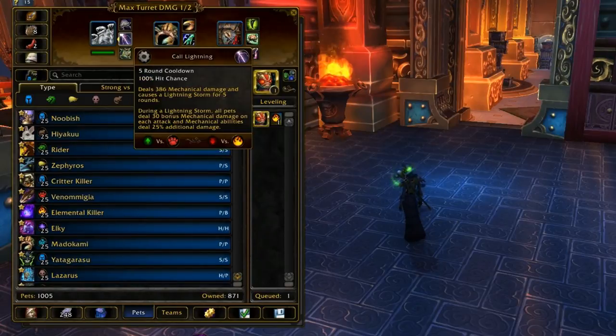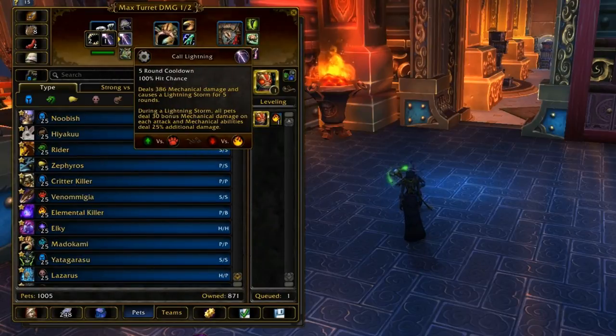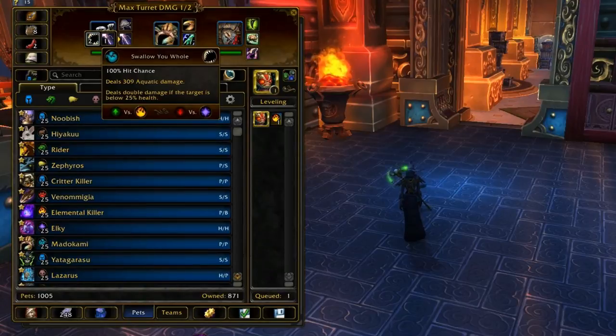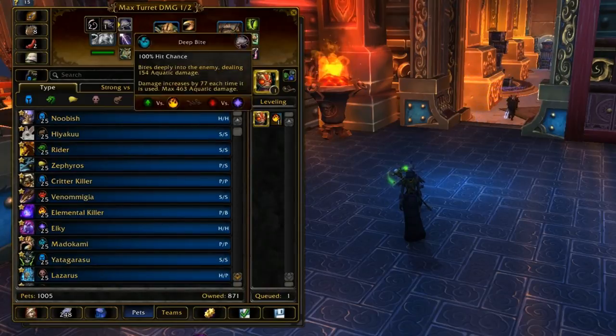His other ability in this slot is Swallow You Whole, which is a basic attack that deals double damage if your opponent is below 25% health. That's not really all that useful, because usually when they're below 25% the initial damage is more than enough to kill them anyway, so the double damage isn't really needed — usually just take Call Lightning because you have another basic attack on this one.